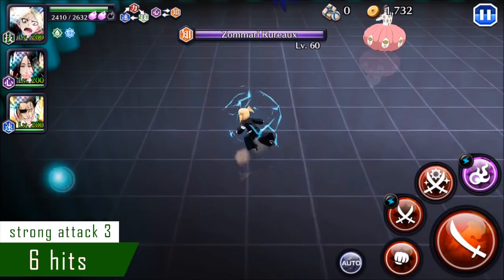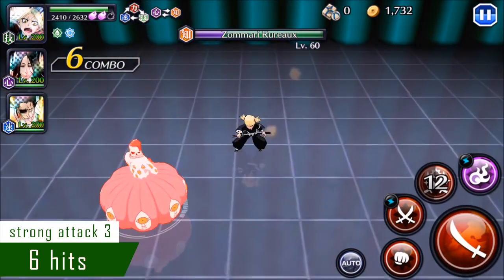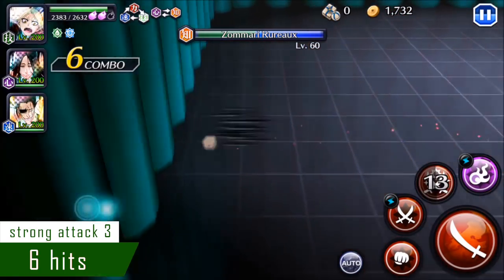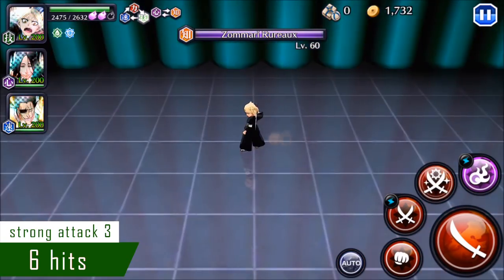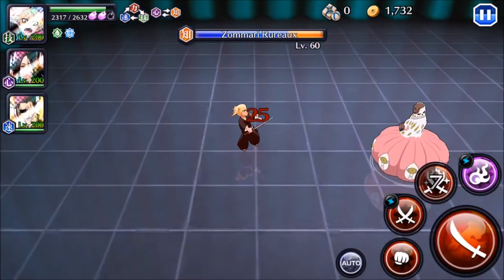I found that during testing, if you face the wrong way from the enemies and you fire this thing off, she'll still hit for the full six hits, even if the second half of the attack is the only thing that makes contact with the enemy. If I'm wrong about that, let me know in the comments, but that's the way it appeared from the playtesting I did.